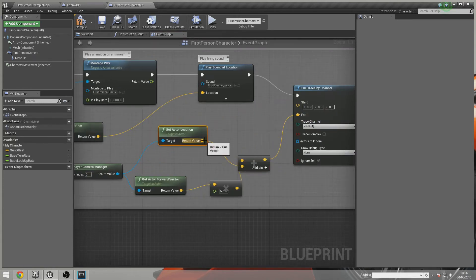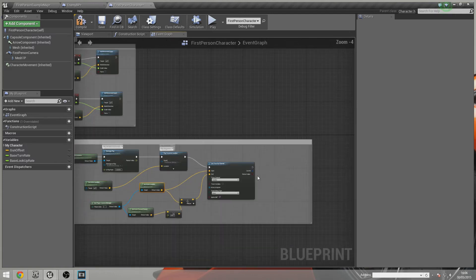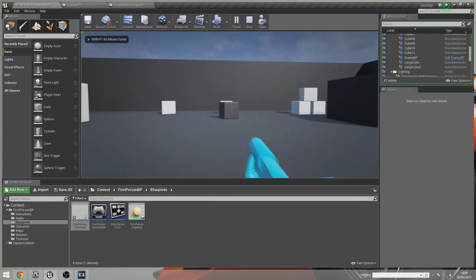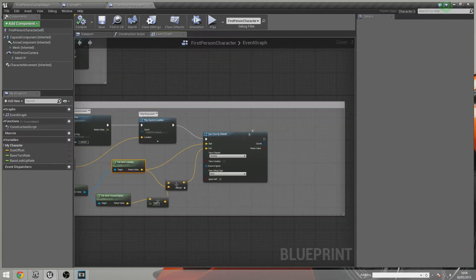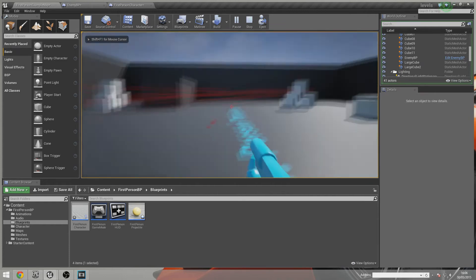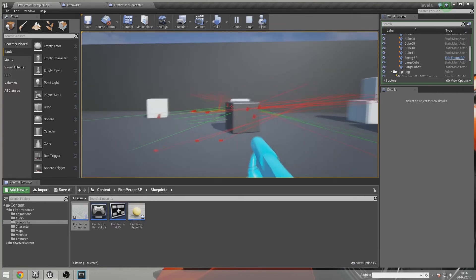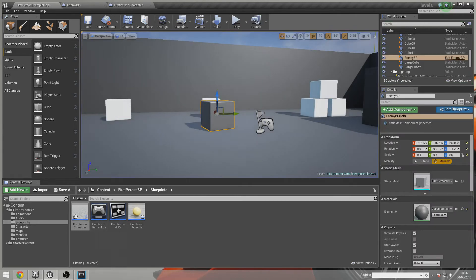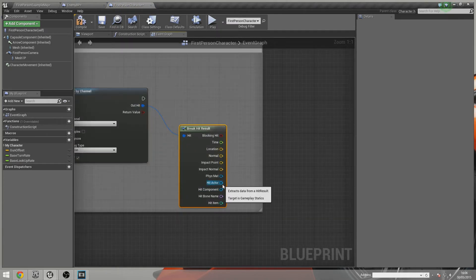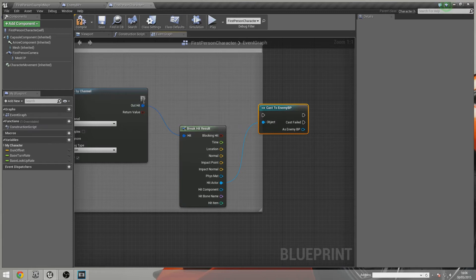Let's jump into the game to quickly demonstrate what we've got. You can toggle the debug lines so you can see where your traces are hitting. You can see the things I'm hitting and the things I'm casting through. Basically all we've done is change the shooting system to a line trace, which is much easier to work with than projectiles. Back in the first person character, we're going to break the hit result to get everything that's hit, and we're looking for the hit actor. From that we're going to cast to Enemy.